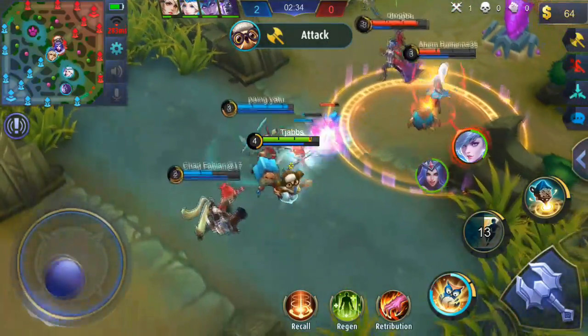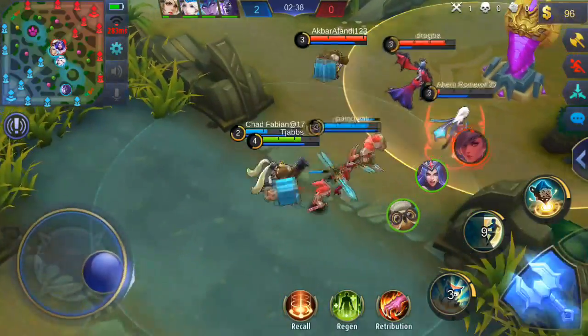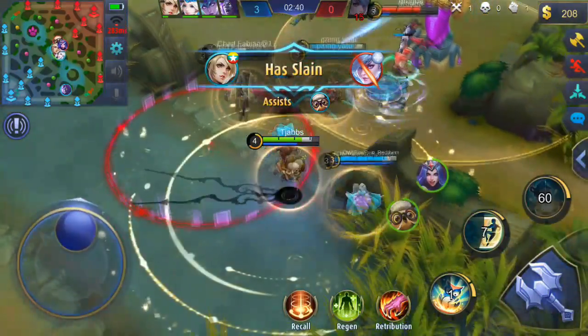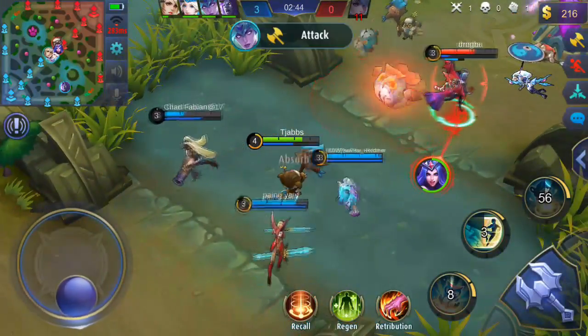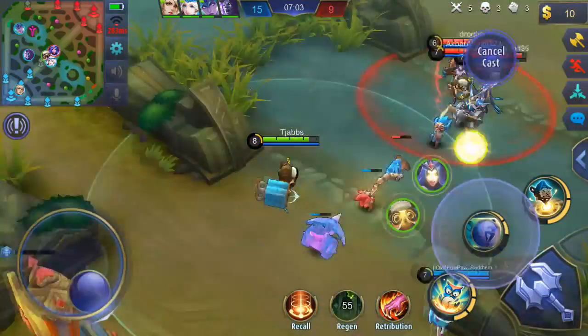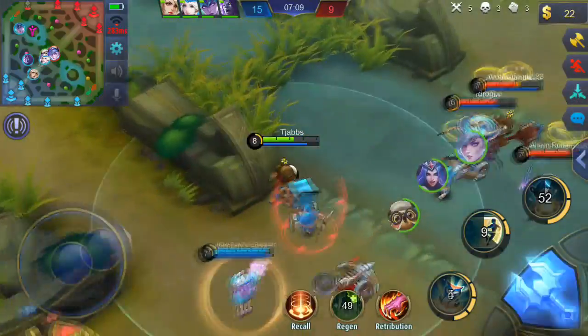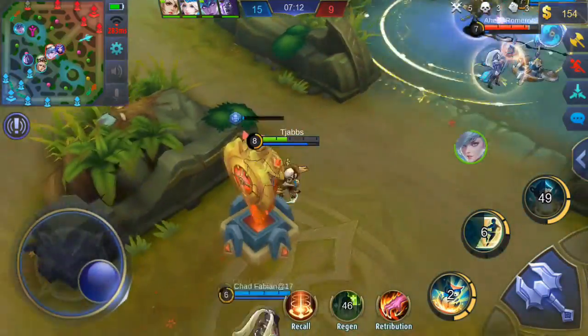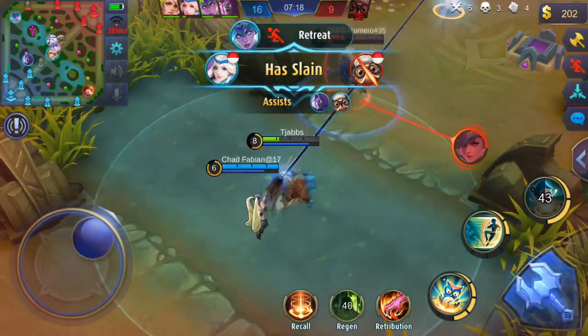Diggy's ultimate is called Time Journey. This ability will make surrounding allies immune to crowd control for 2.5 seconds, and during casting, surrounding allies will also be granted a shield lasting 5 seconds. This ability is really great in team fights as it hinders the enemy team from crowd controlling or damaging your team, and can really turn the tide in a team fight.